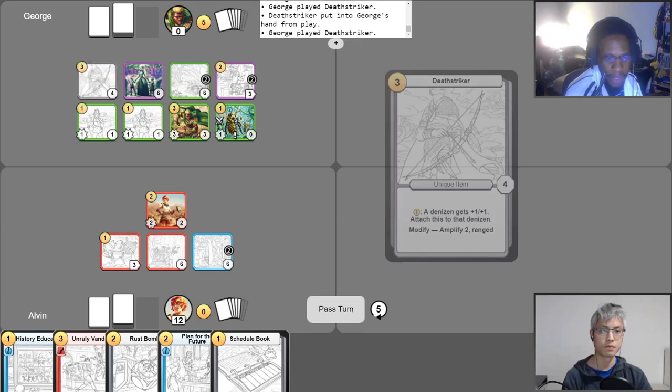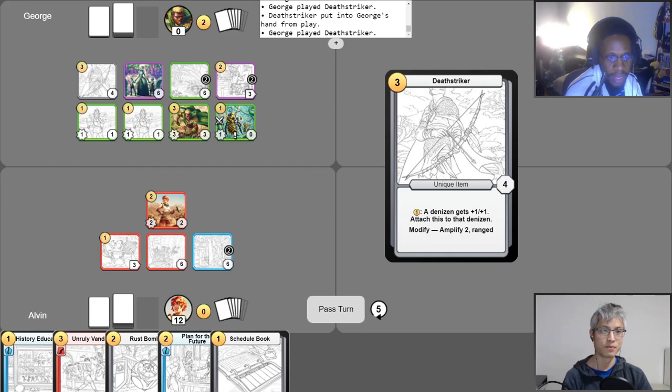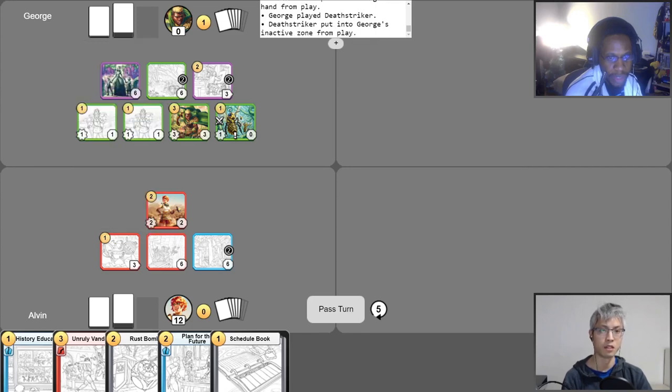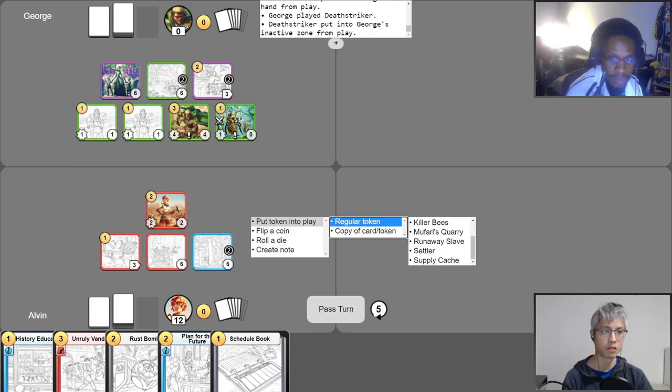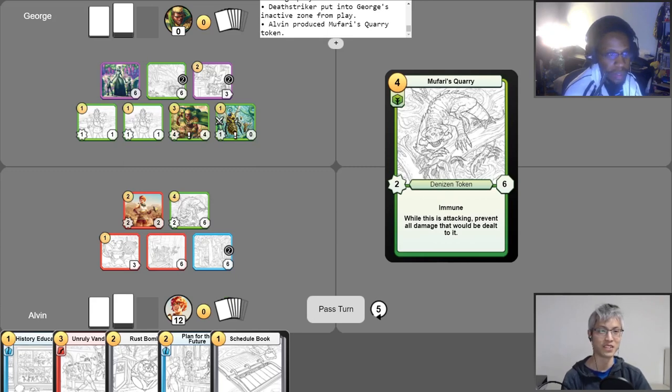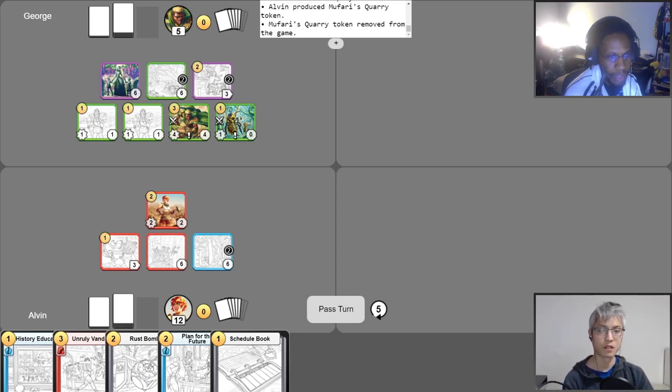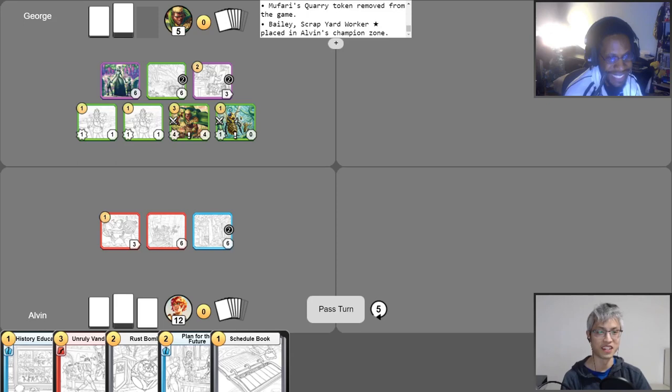I will play Death Striker, and I will use one gold to equip it to Mufari. So you're attaching Death Striker to Mufari — that gives him plus one, plus one, and the ability Amplify Two. I'll spend one gold to have Mufari produce a Mufari's Quarry token. I expect he's not going to be long for this world — no, he's not — because Mufari is going to attack him, instantly slaying him and scoring me five points. I'll also use my Killer Bees to attack Bailey, the Scrapyard Worker. Bailey is having a bee problem right now — lots of bees in the scrapyard today.